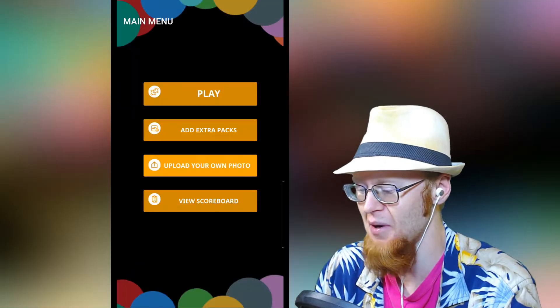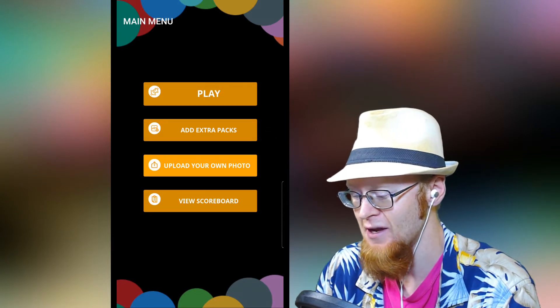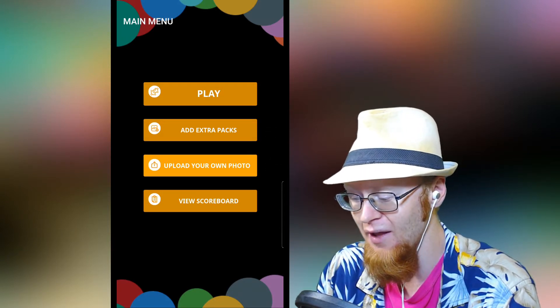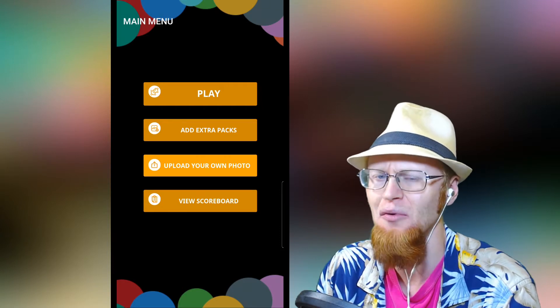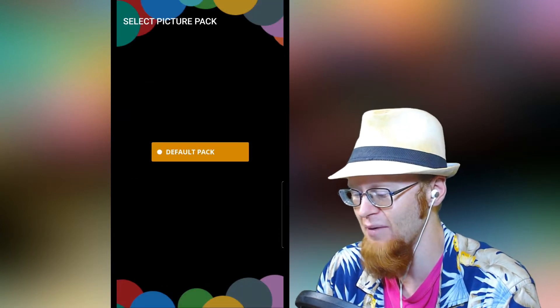I speak English, so I'm gonna hit the English button. We've got the play, you've got a few free levels, you've got some extra packs. Apparently, you can upload your own photo to play, which I will leave that up to all of you to do. But I'm gonna hit the old play button, default pack me.